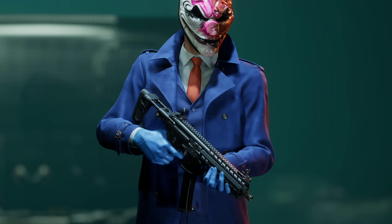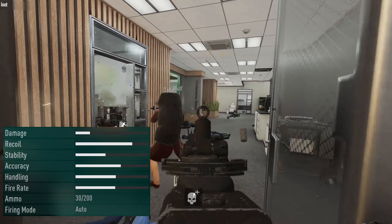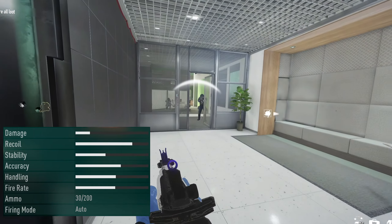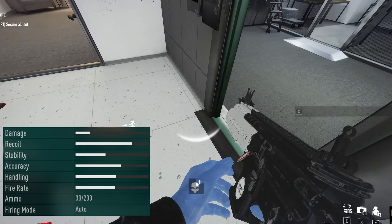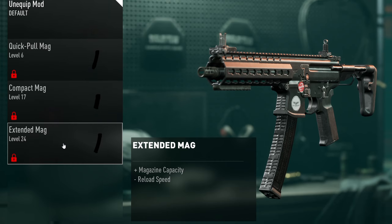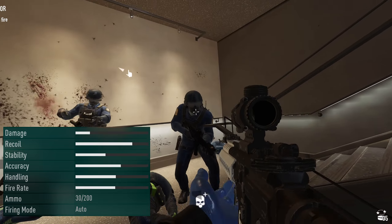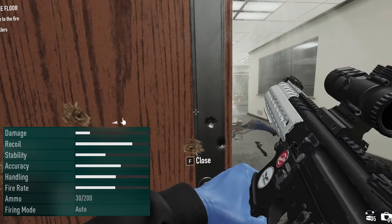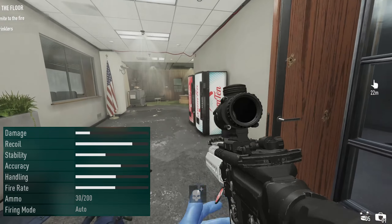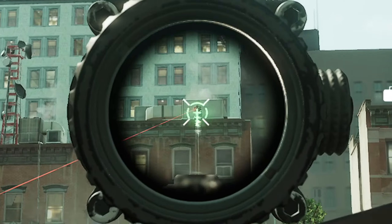The second SMG of the beta is the FIK PC9. This bad boy has a pretty decent fire rate, and even though the damage is quite low on this thing, I see this weapon having a lot of potential come the full release — especially when we can eventually unlock the extended magazine. If it wasn't for the low ammo, I would definitely rank this a lot higher. The fire rate, stability, and accuracy make up for the low damage. Don't sleep on this one on the full release — it has a lot of potential.